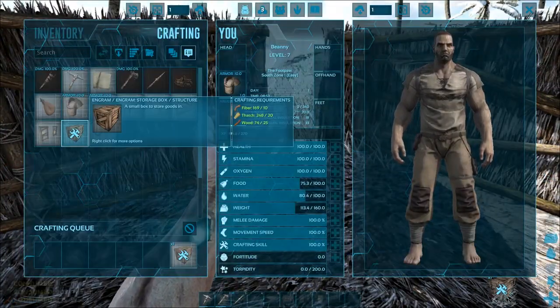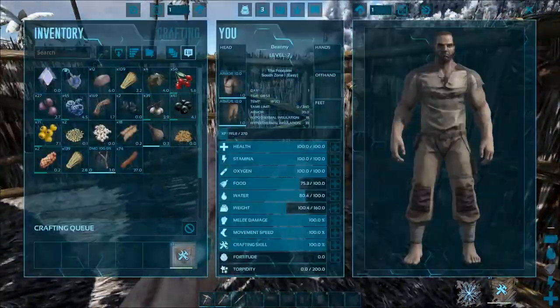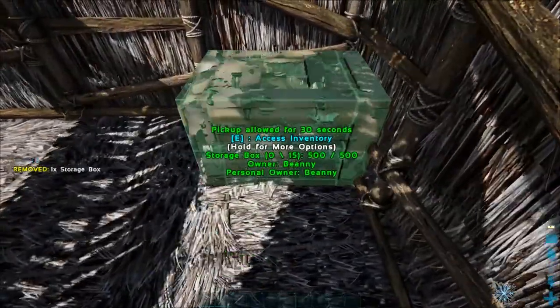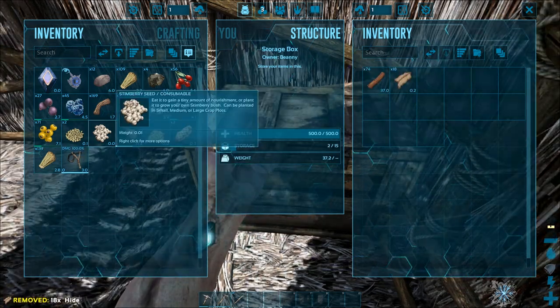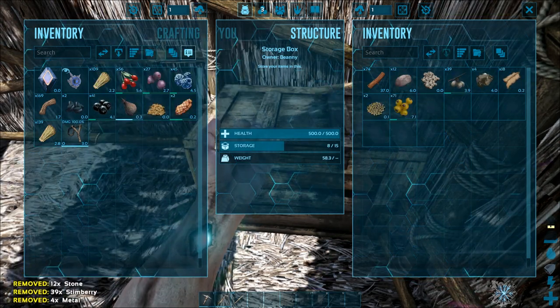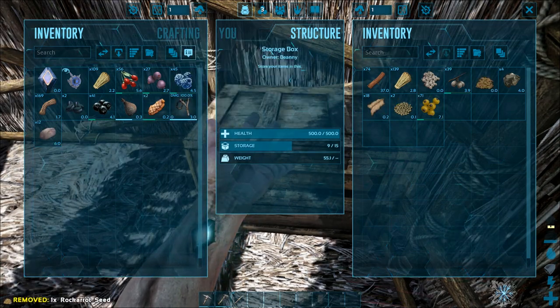But you don't want to start wasting valuable materials, so a storage box is what you need. We're going to craft a storage box and just chuck it in the corner here. Once that's there, you place it down. You can press T or double-click to transfer everything across — mainly the stuff we don't need. We'll keep the stone for further examples.